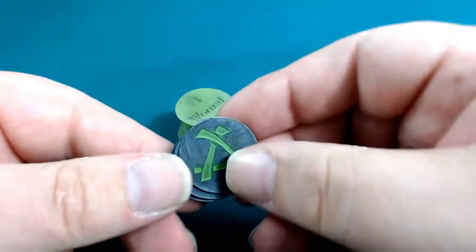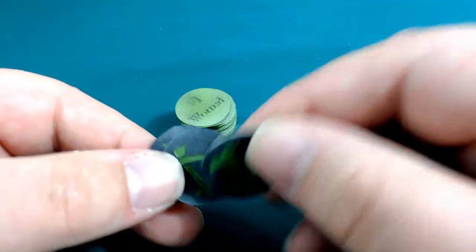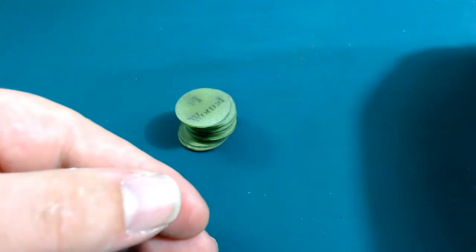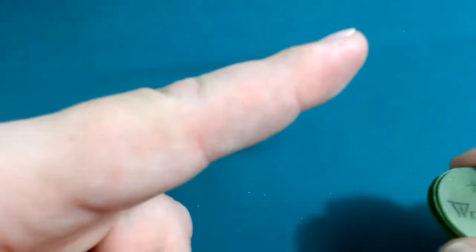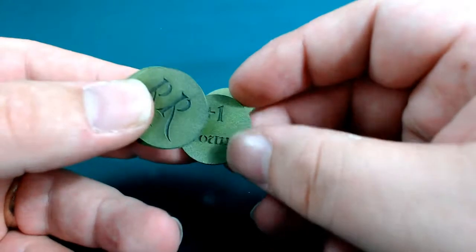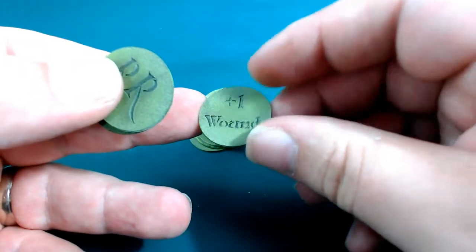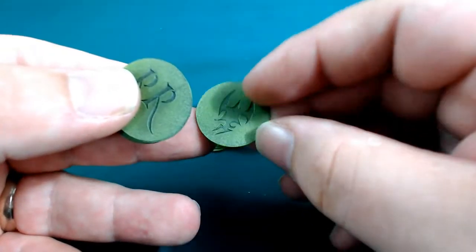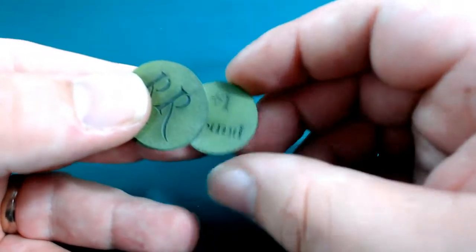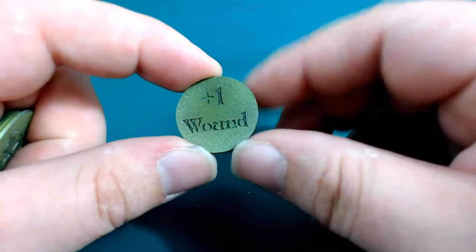So I've got here my Skaven tokens. I wanted for my Skaven, and I've basically kept the same back but changed the front and added some as well. You'll notice the stack is a bit higher. If you haven't seen the video on how I made them, I'll put a link up there. Basically I've used my Silhouette machine to cut three layers of 0.25mm plasticard. The middle one is just a blank disc and then you've got the detail on the top and the detail on the bottom. I've used the same font.